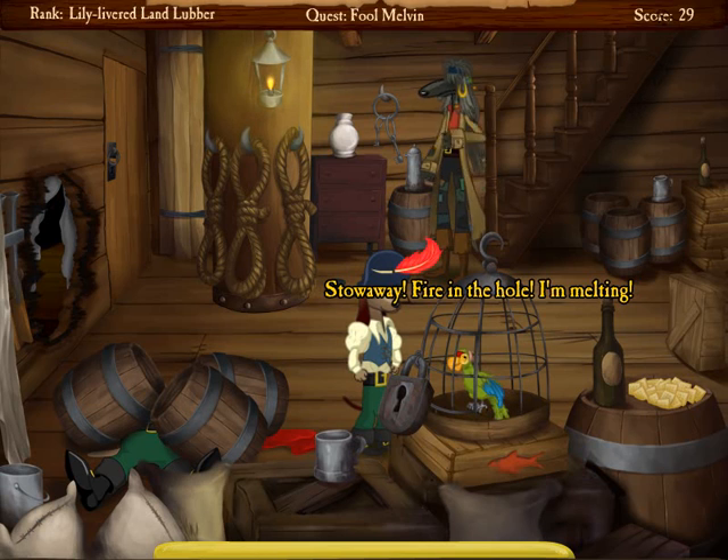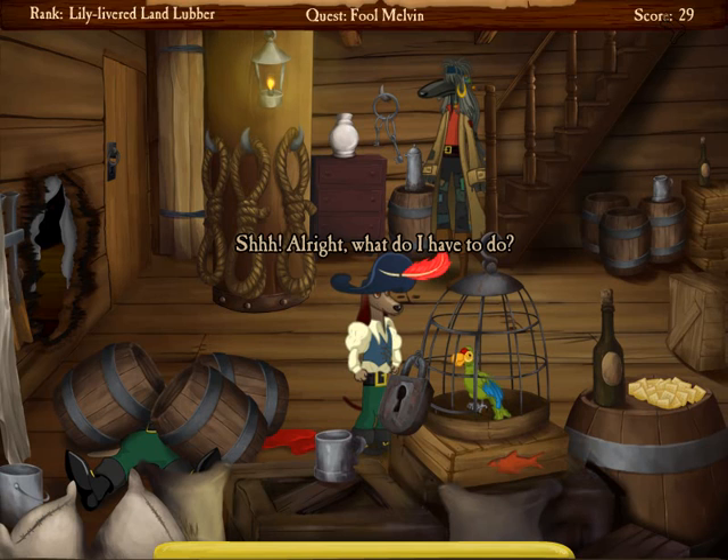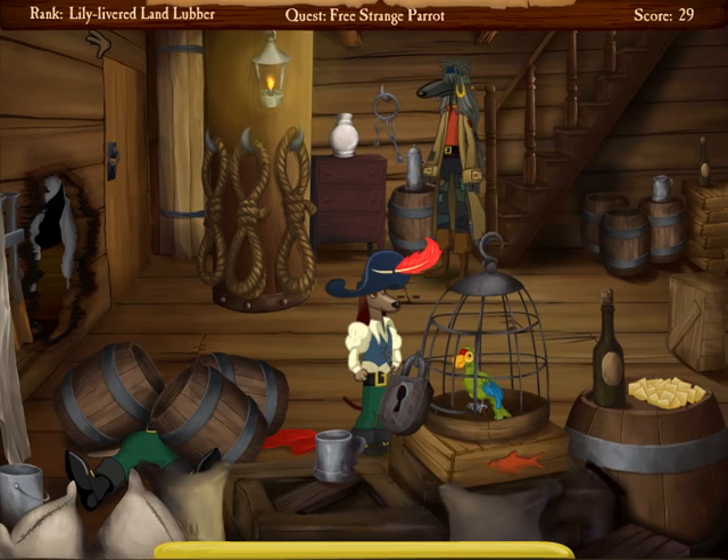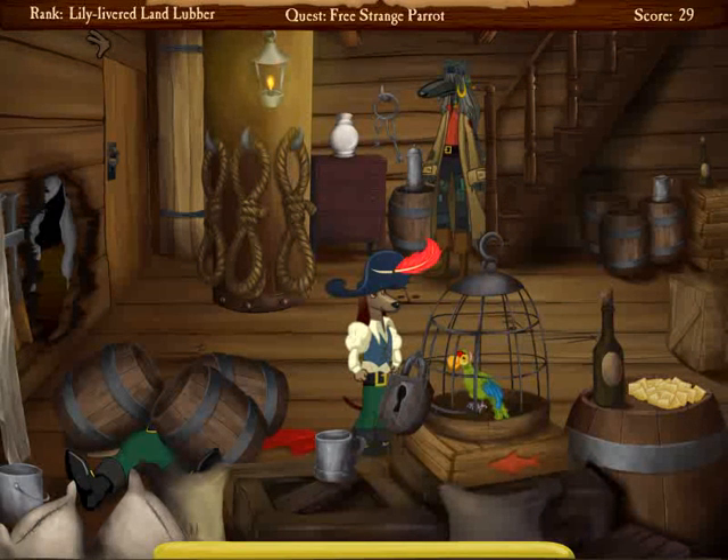We also see the score bar, showing our current score. This is a throwback to the old Sierra Adventures, which had a score and a pleasing jingle every time you progressed — which I think is kinda nice. Attached to the score is your current rank, which at the moment is Lily Livid Landlubber, and progresses through the likes of Powder Monkey and Cowardly Kraken, all the way up to Pirate Lord.